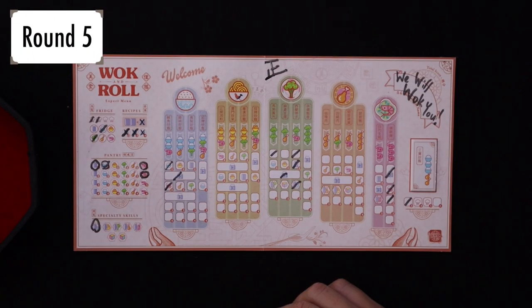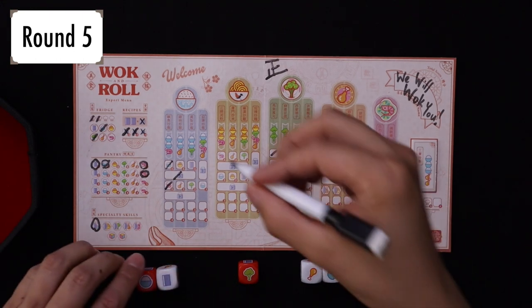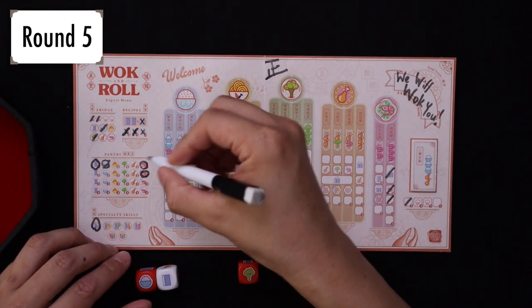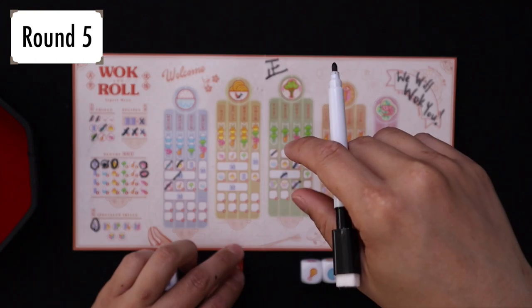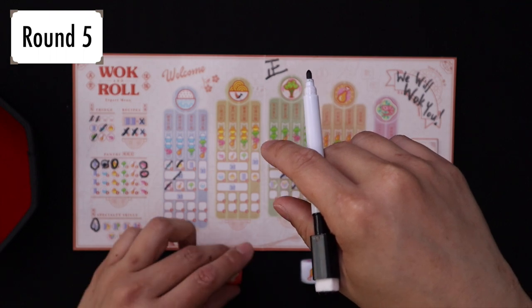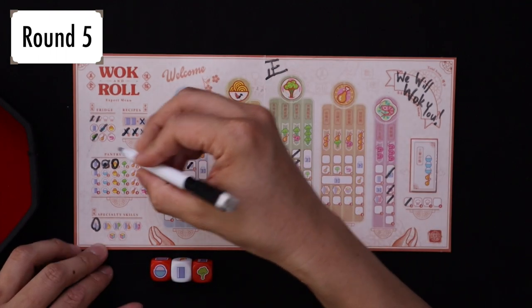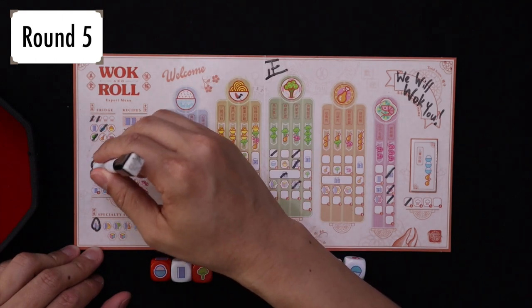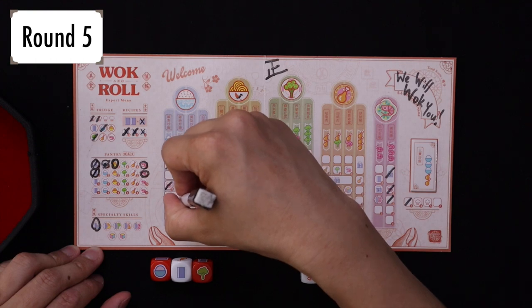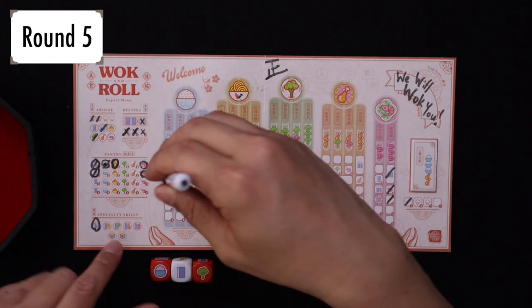Round five — roll the dice. On the last roll we have rice, rice, meat. That gives us this right here, and now we have random broccoli. So we have rice, rice, rice, broccoli — this gives us a book here. Now we have two books. I could just use both these two books here to unlock that, and now I have access to the threes and fours. Beautiful. Now we're on to round six.